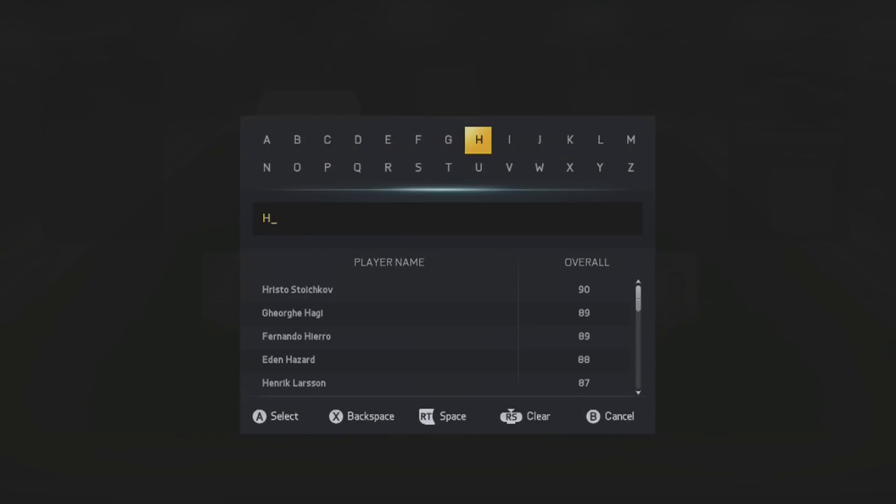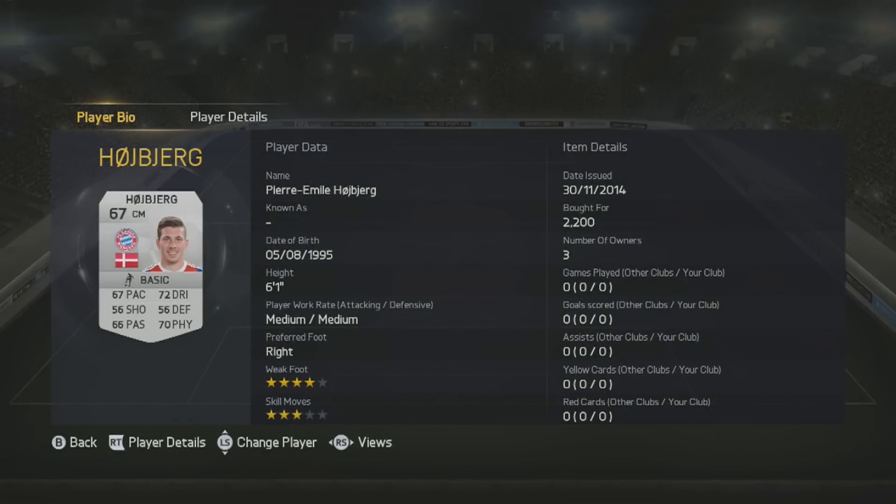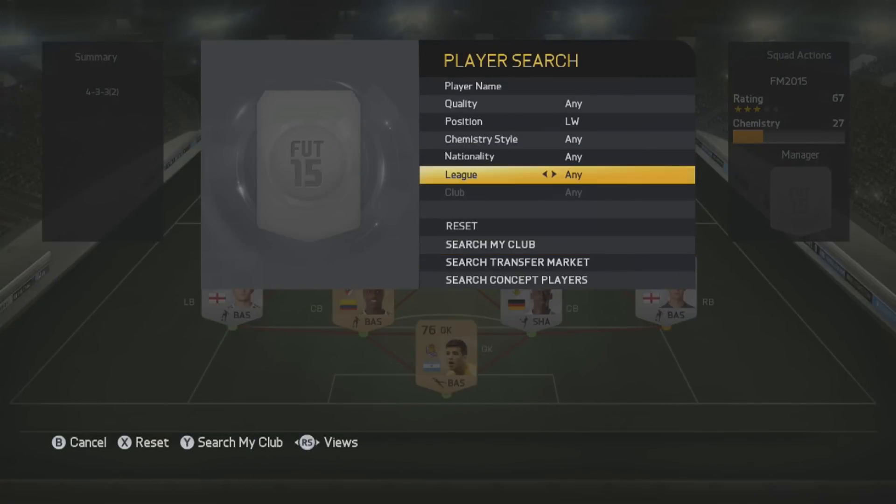The player I can use instead is a Bayern Munich player - Hojberg, Pierre-Emile Hojberg. He's an alright card on the game, not stellar but decent at 67 overall, an up-and-coming talent. I only recently signed him this season, paying 50 million for him. I've been investing in players on my save - buying cheap, training them up, and selling on. He's 23 and has been playing a lot for Bayern, so you can imagine how good he's getting.